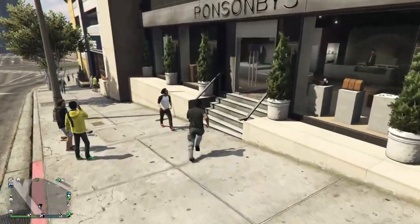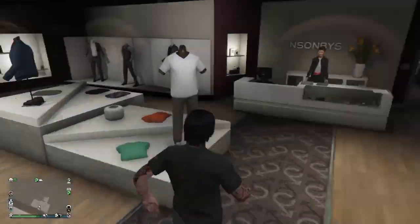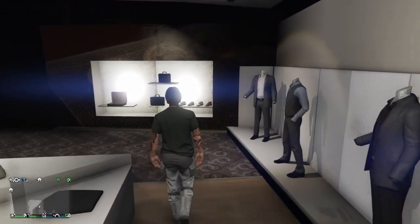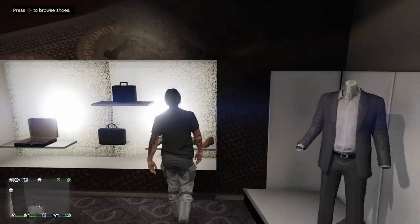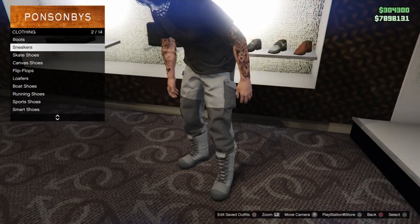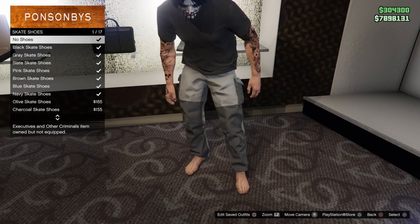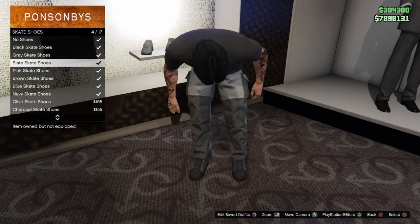Go ahead and take a picture of yourself and it should load you back into another online session. Once you fall back in, you should still have the t-shirt on top with the Gorker pants. From there, just make your way to the shoes section — as you can see, you can now pick any shoes that you want.